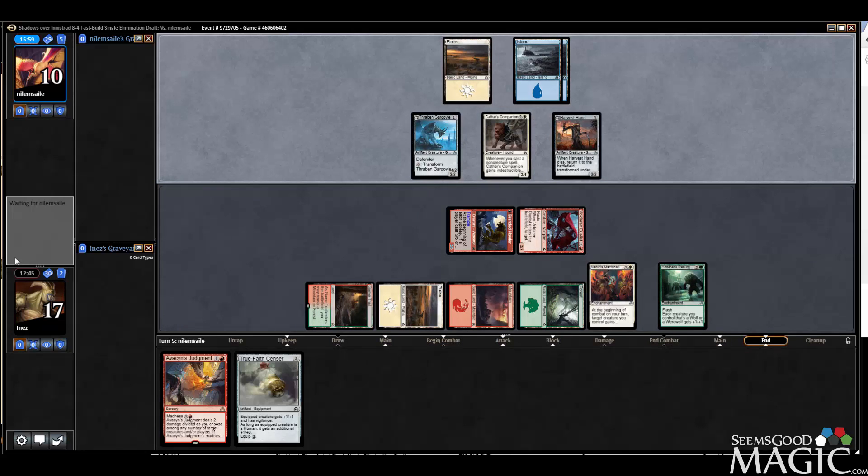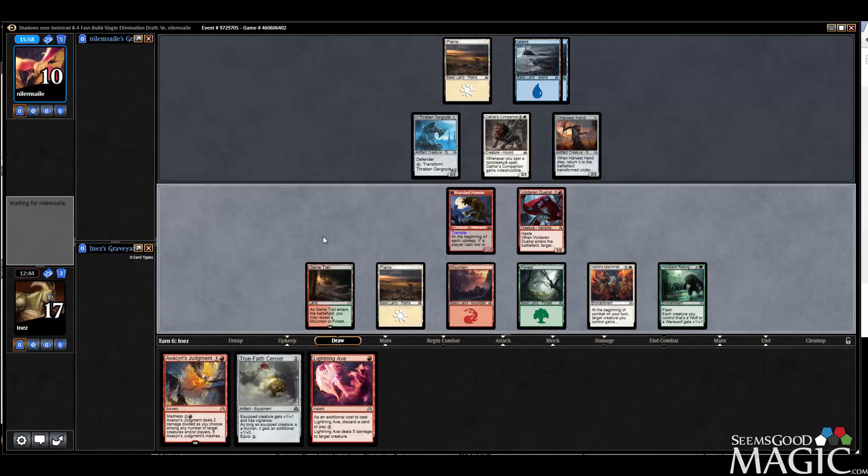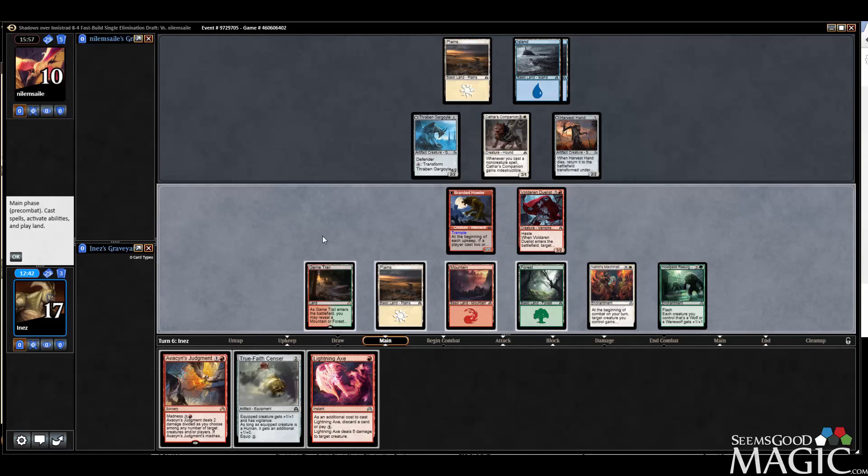No play — all right. That's kind of nice, especially with the Judgment. We're going to go Sensor, equip the Howler, make it indestructible. He's also missing land drops, which is relevant here.